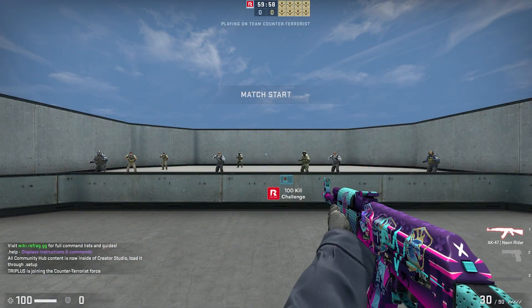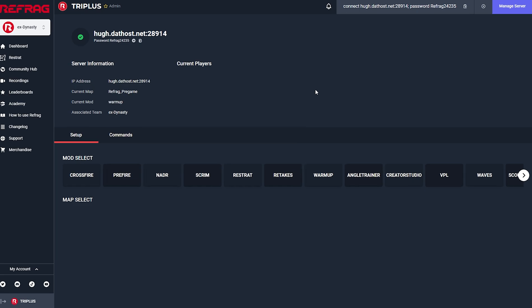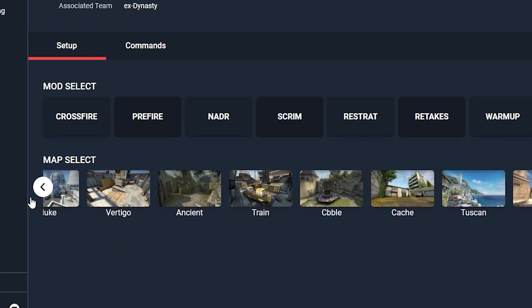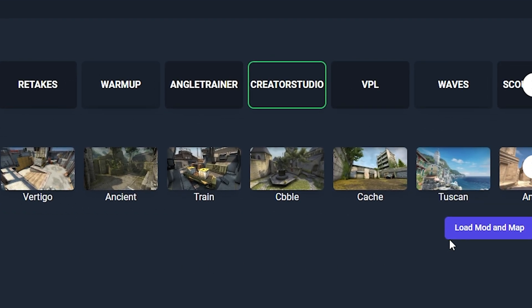So when we first load into a Refrag server, to access the Creator Studio, we can simply use the Refrag server manager. We simply select Creator Studio as our mod and then select whichever map we want to create our custom arena on. For now, I'm going to select Inferno. Then you simply just click on load mod.